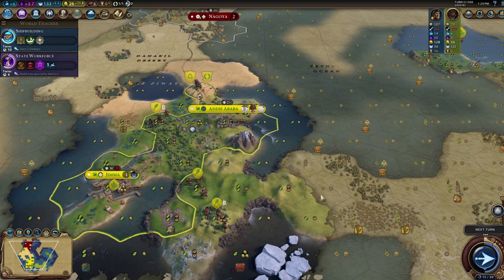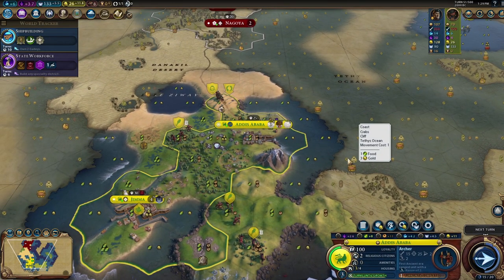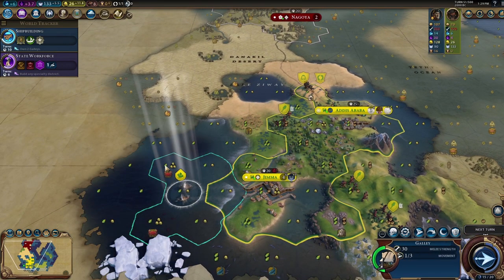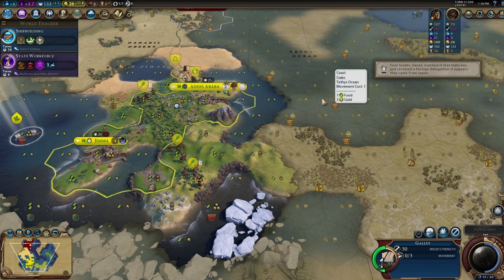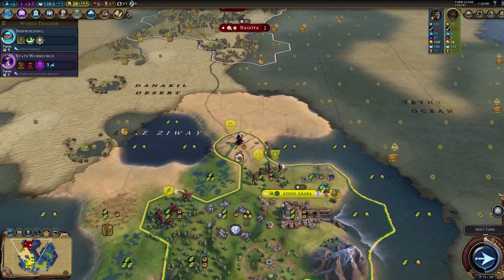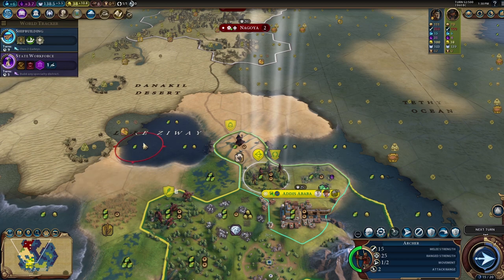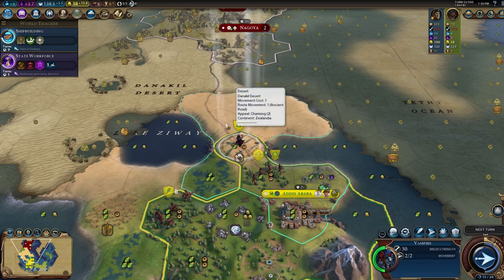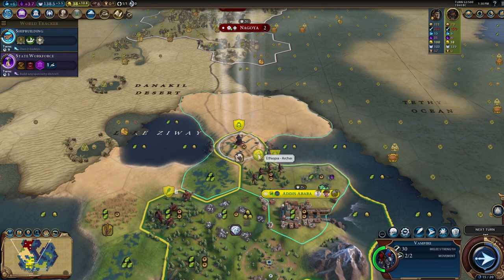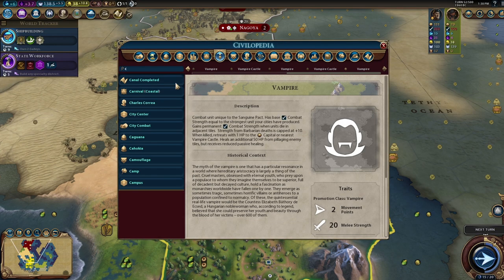We're scouting where to put our next city — we want it on a hill. Not that tile, not that one — we need hills. There are some hills but not great ones. I think we go here though because that's a really killer harbor location. What is our science and culture from faith actually looking like? It's showing 0.2 right now — with the shrine it would go to plus two faith, so we'd be at 0.4.